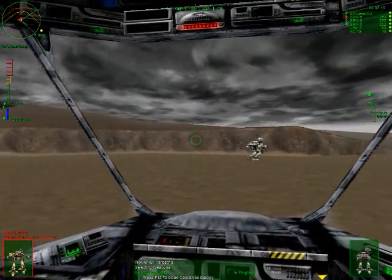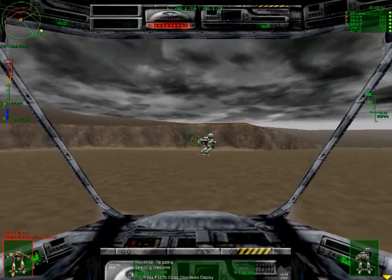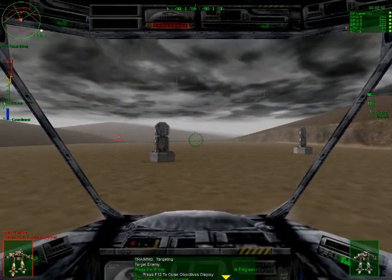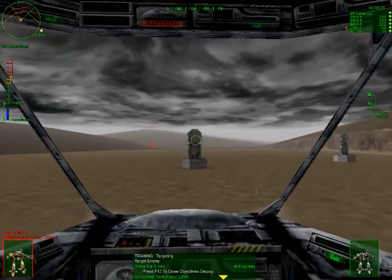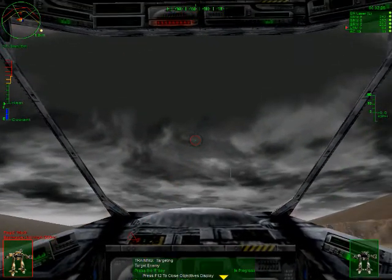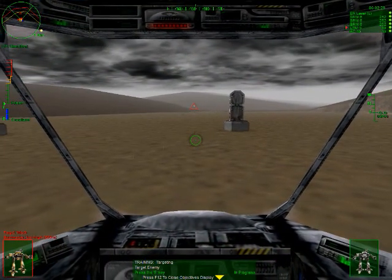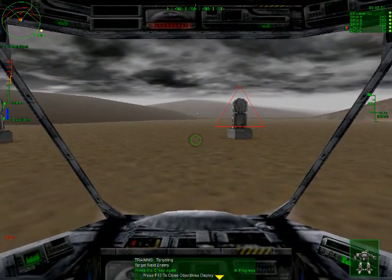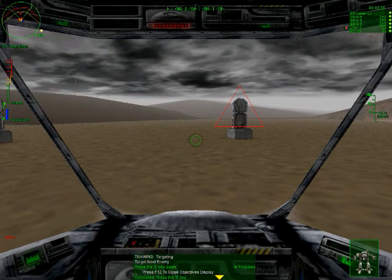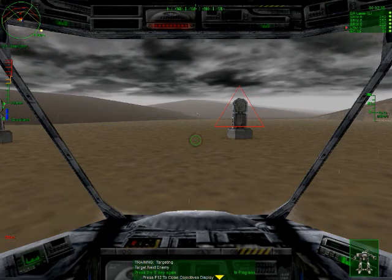Now, let's have you select the LRM from the weapon list on your screen. Do this now. Now let's try target locking. Press the E key to find your first target. A red triangle will appear around the target that is selected, confirming the target. To change targets, press the E key.